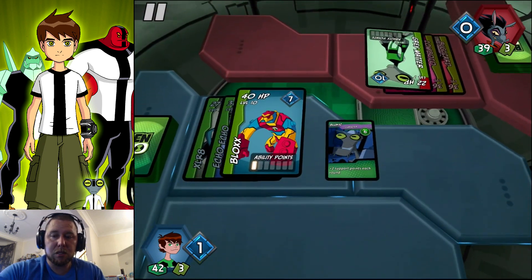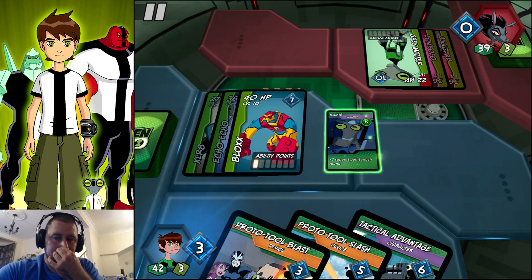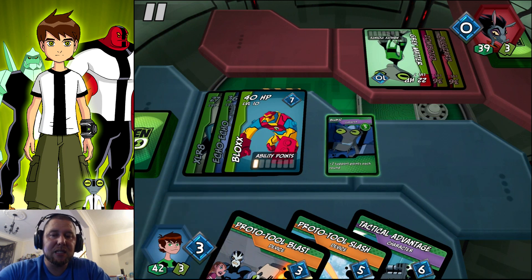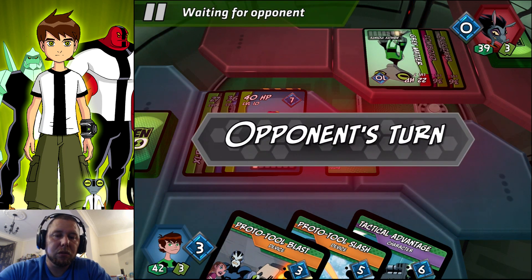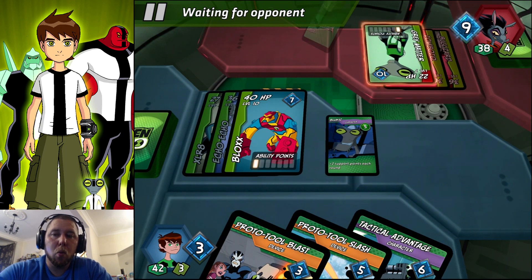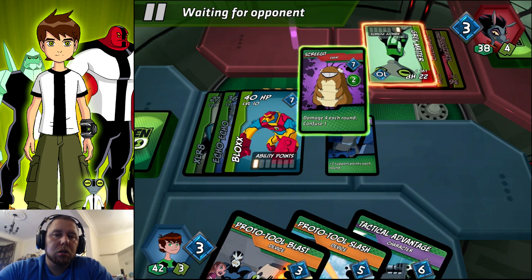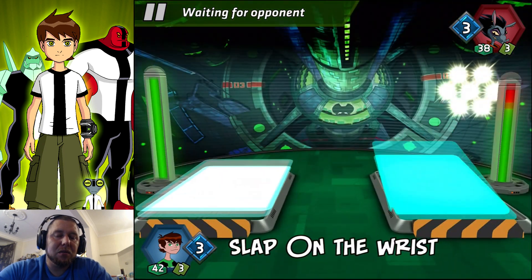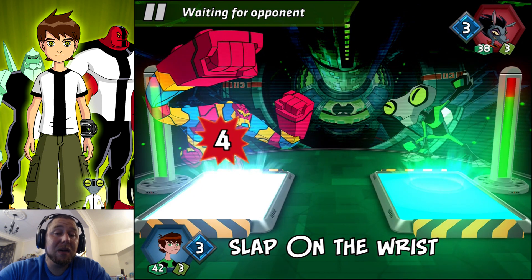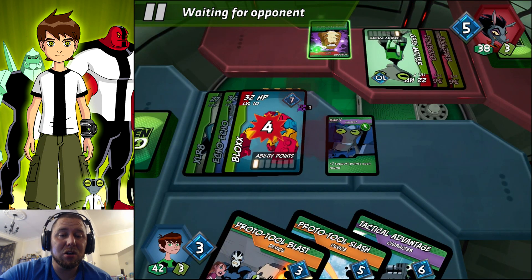Whoa, who's that? What card is that one? Gray Matter, okay. He actually hasn't got a lot of HP there, has he? 10 support points — oh God. 10 support points. Now that's what I was thinking — he didn't have a lot of HP, but because he's got so many support points, he actually can do a lot of damage to us with them extra cards.